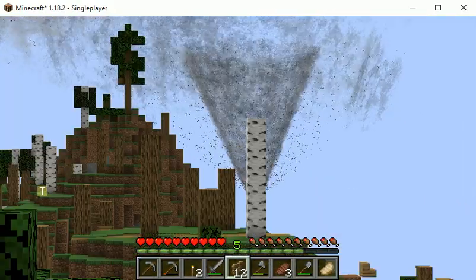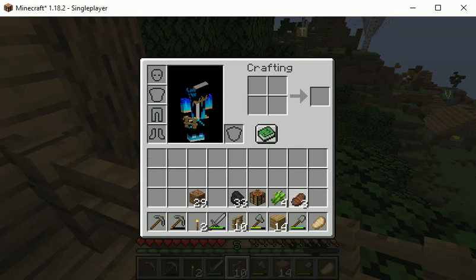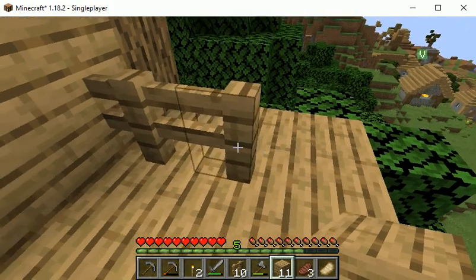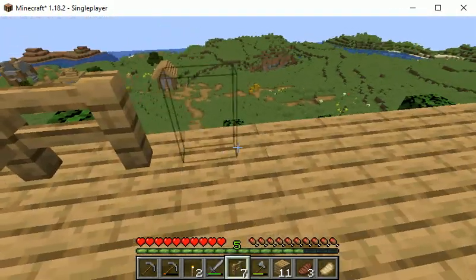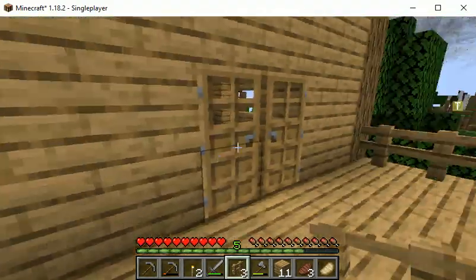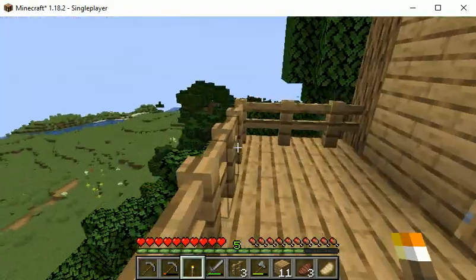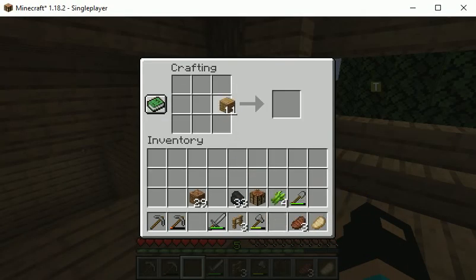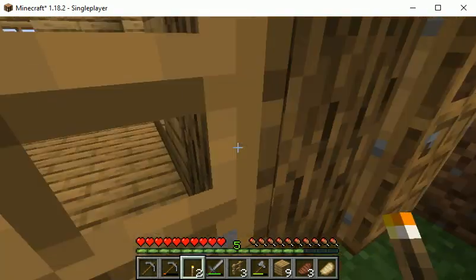Is that a new tornado? I think that's a new tornado. Okay, this section needs to be extended right here - it's probably coming towards us. This is our little balcony right here and then I need to get some sand. I also don't like how it's so dark, so first I'm going to put torches right here and make more torches. I just don't like how it's dark on this side of the house - I said I wasn't going to put torches there but I changed my mind.